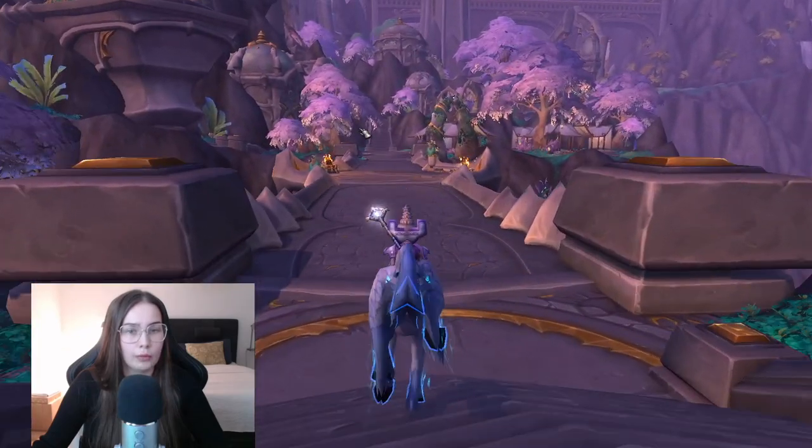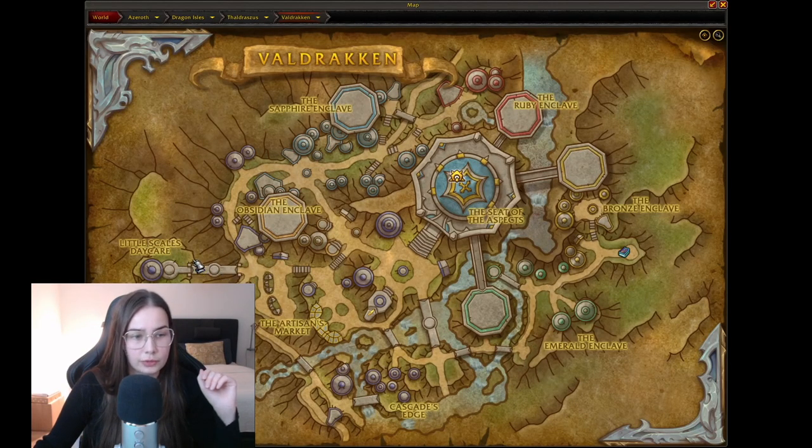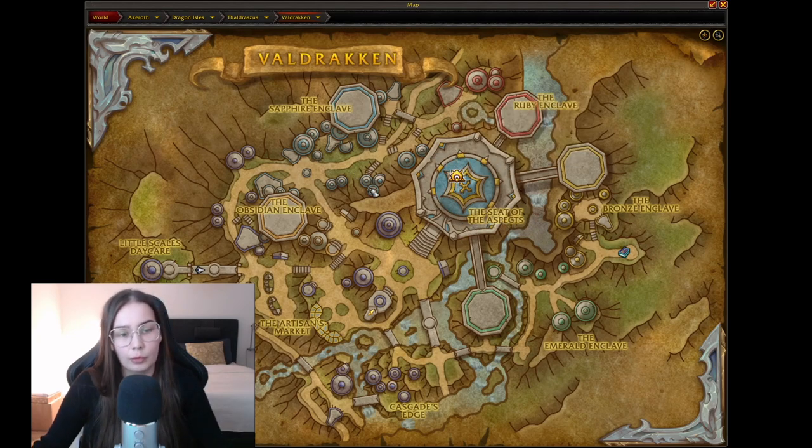Let's go back up. So if we look at the map, we're on the way back over the bridge. We have been on the back side of the Obsidian Enclave, and we will look up here and then continue towards the open spaces outside the Seat of the Aspects, then maybe down to the Artisans Market, going through the Cascades Edge, the Emerald Enclave, and the Bronze Enclave, and finally we will get up to the Seat of the Aspects — I think that will be a nice end.